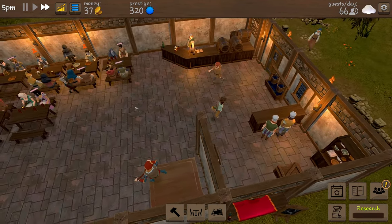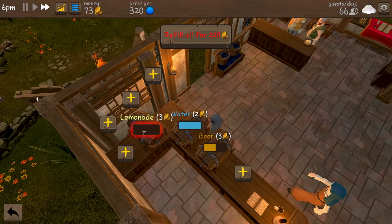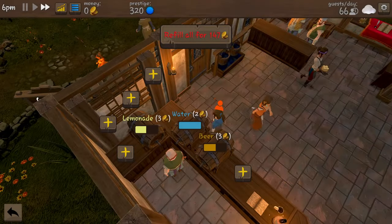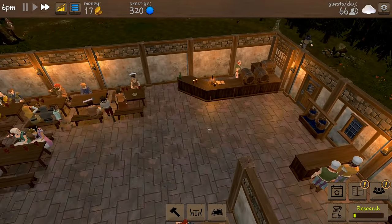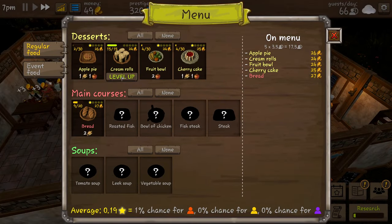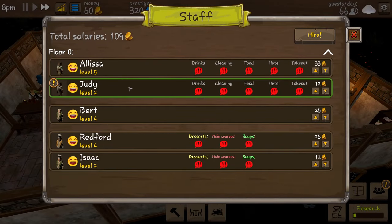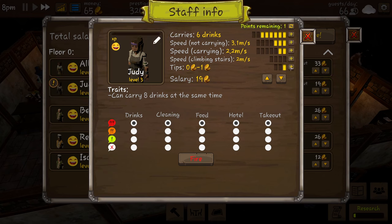We need lemonade - we ran out. Going to top that up with the 73 that we've got. Our cream rolls have leveled up - another one star item. And Judy has leveled up - we're going to give her some more tips. We haven't got any upstairs floors so I'm not going to bother with the speed of climbing stairs.